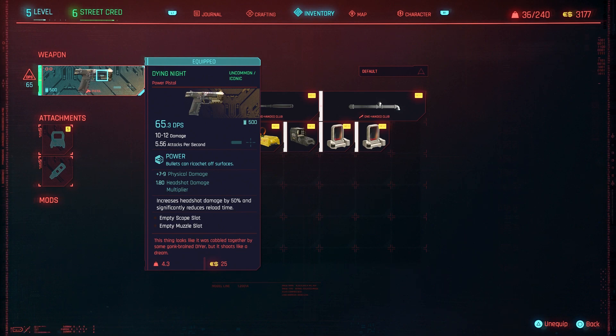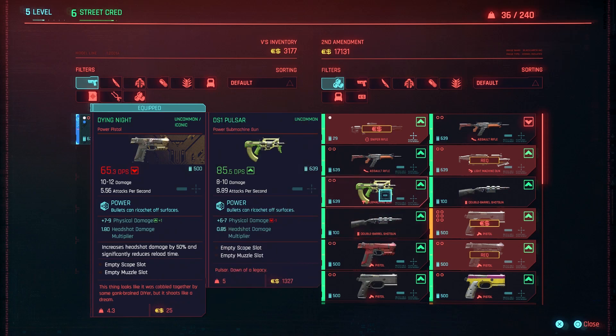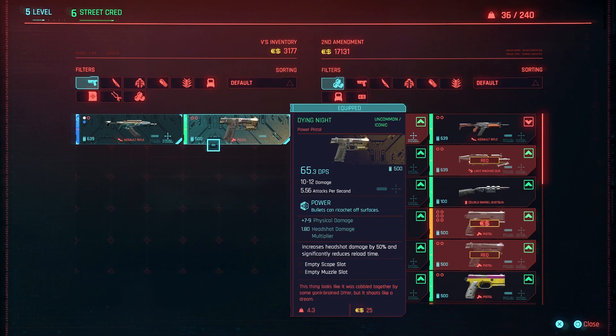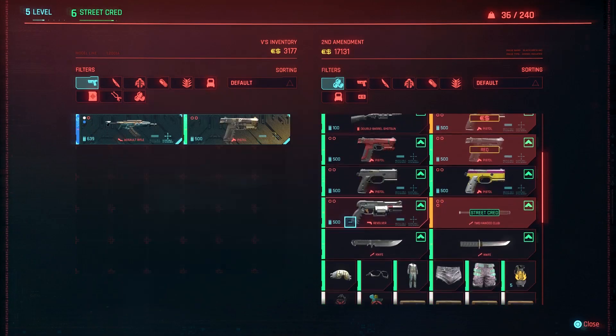I don't remember if it has an exclamation mark in the shop or not, but basically to get it you need to enter the shop. It's called the Dying Knight and it might not be free, but it is really cheap. So you can get it for cheap — I think it has an exclamation mark. Basically, you just have to buy it from Wilson's shop and then it'll be in your inventory.